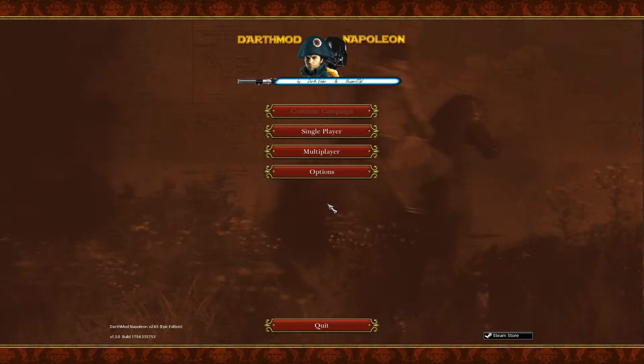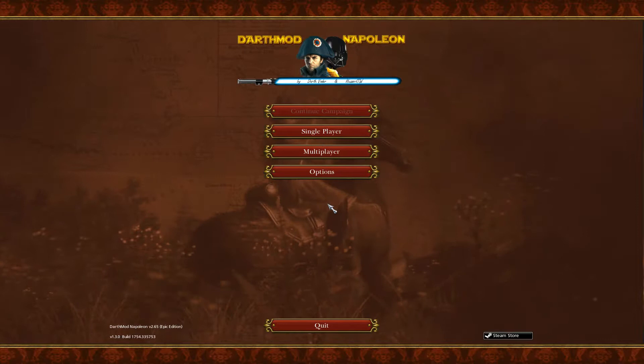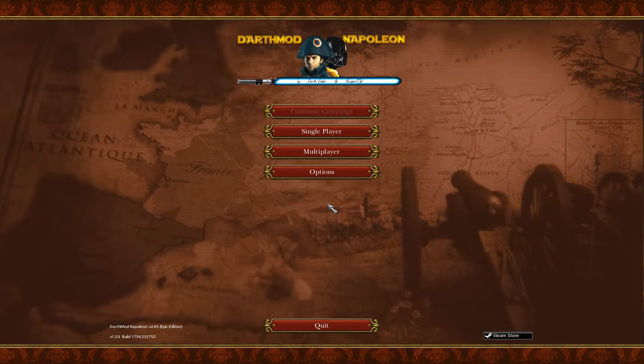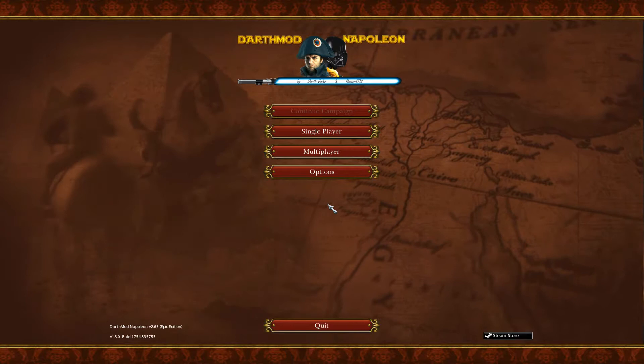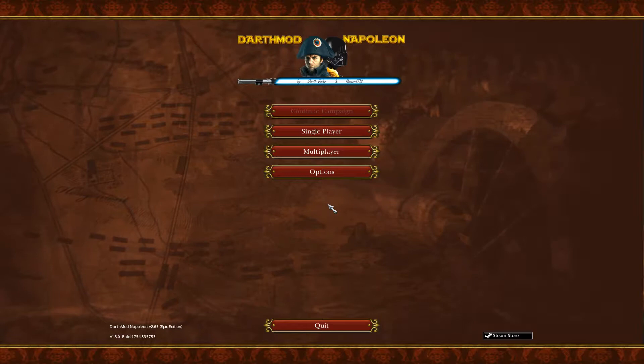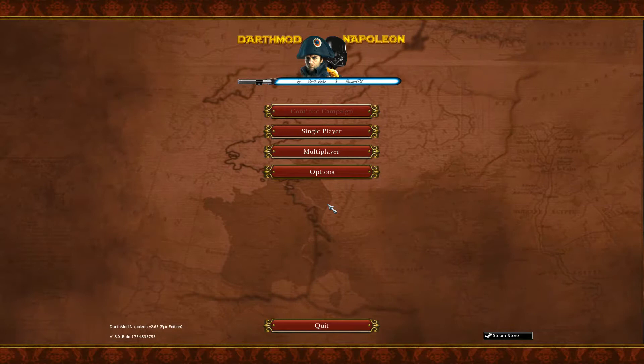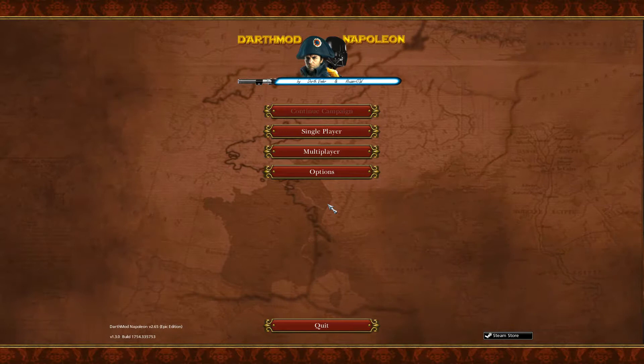The second mod is Sir's Battle Map Mod, and this adds over 30 maps for the computer to actually choose from — an expansion on about half a dozen that the stock game had. It also increases the size of the maps by four times, and it also fixes the AI pathfinding somewhat. The AI no longer get stuck at certain points on a map — fully tested and it seems to be working fine.